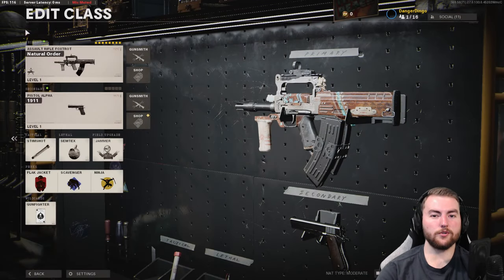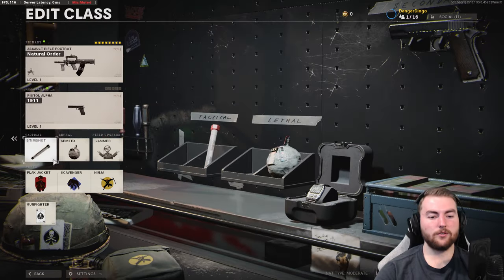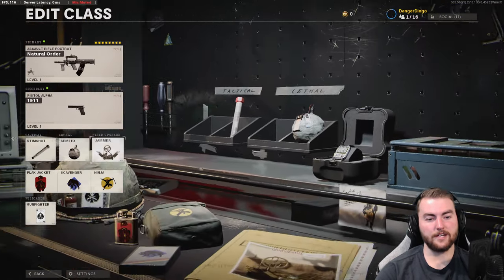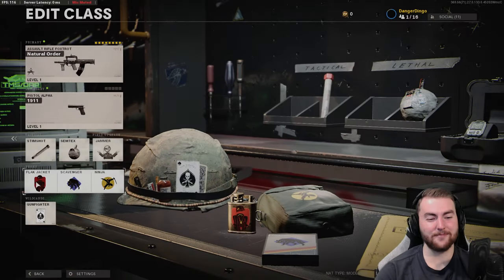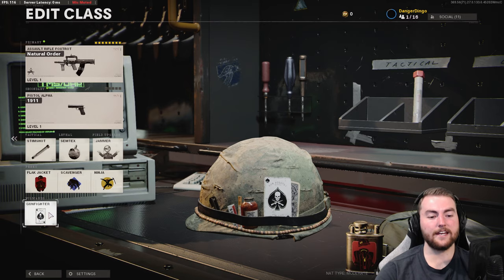The next weapon is the Groza, a fairly interesting weapon that received a massive buff recently, giving it a lot more damage range, which lets us change up our attachment options slightly. Secondary, tactical, lethal, and field upgrade are again your choice — we're going with stim shot, semtex, and jammer. Perks are flak jacket, scavenger, and ninja. We want 8 attachments on this thing — it just feels fantastic — so gunfighter is necessary.